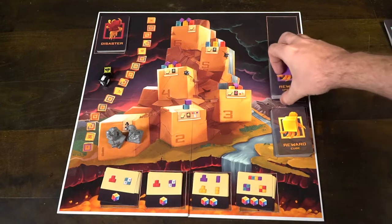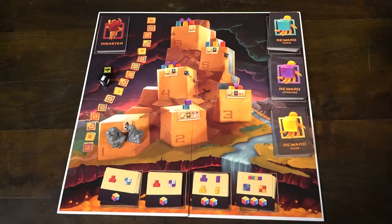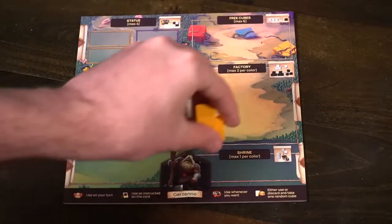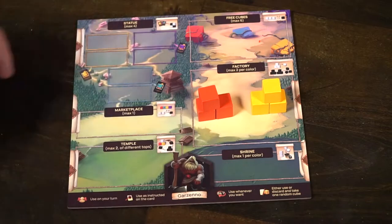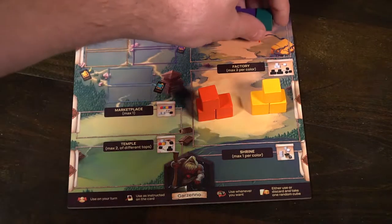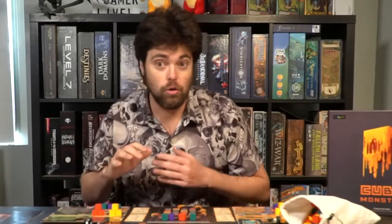Each player board is going to come with that character as well as two unique factories based on the number of players. You'll put these little factory statues in stacks of three in the area that says factories. You're also going to take three free cubes from the bag and place them on the free cube space, up to a max of six. And that's all you need for your board.